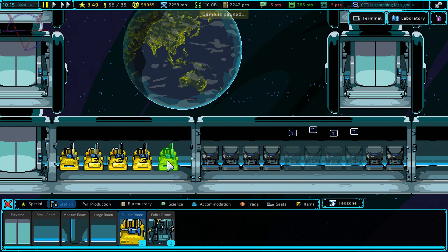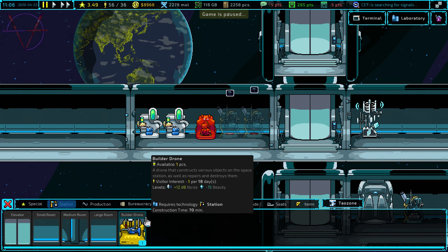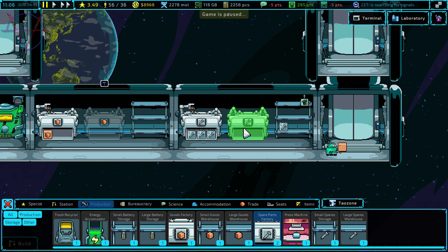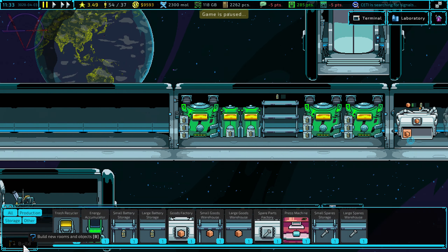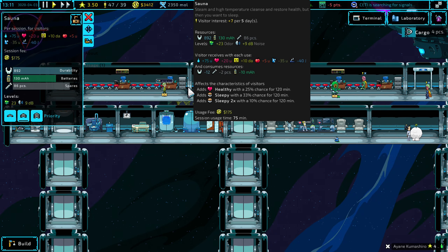Three builder bots, squeeze them in. One police drone, one builder drone for now. Production: goods factory yes, spare parts factory yes. Not enough batteries — oh my goodness! I forgot to order more generators. Production for generators — I have a better idea.